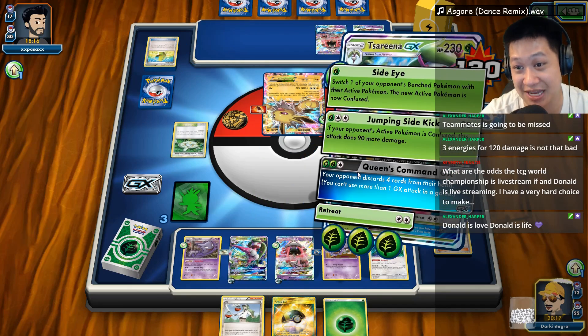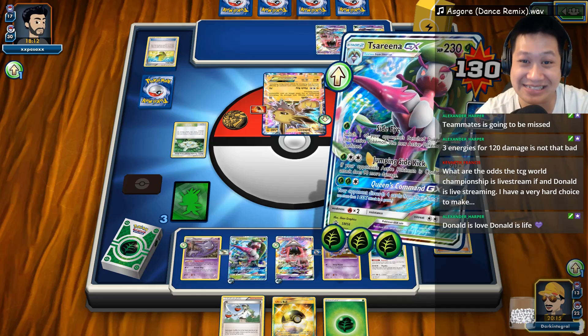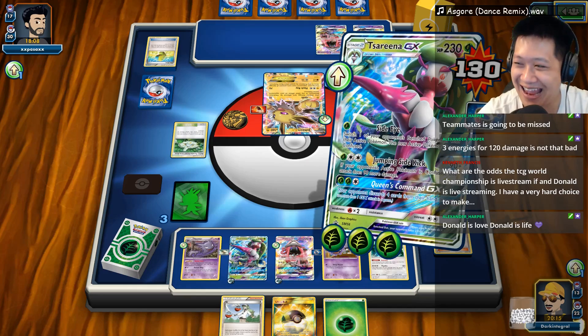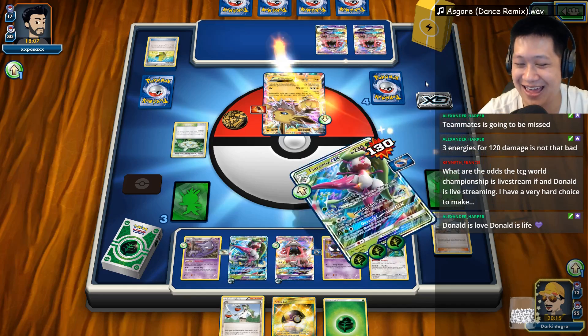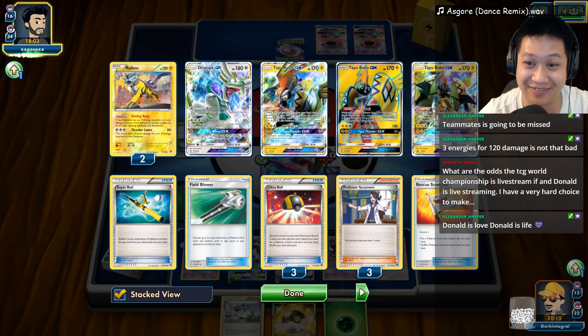Right now, I have a chance to use my GX, or I can use Jumping Sidekick. I'm going to use my GX attack! You have no more cards in your hands. Zero! Zero cards to play! Yeah! One, two, three, four! I took away the N and a lot of N on Tapu Cocos.